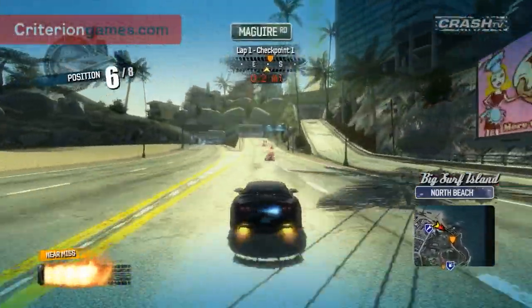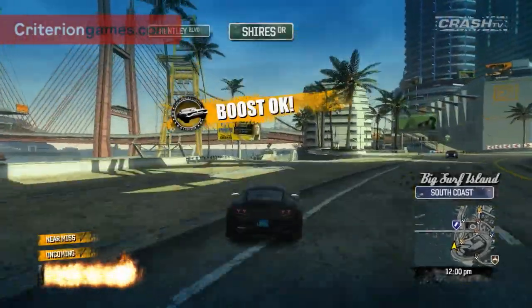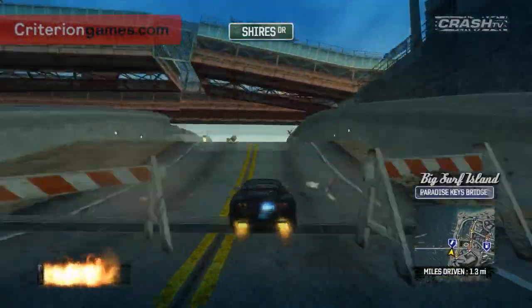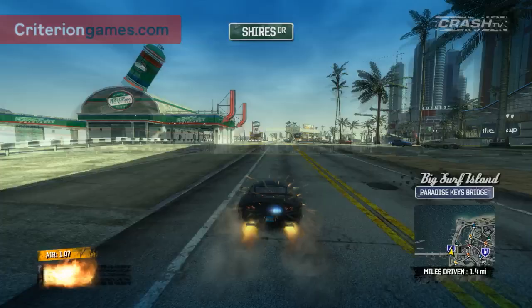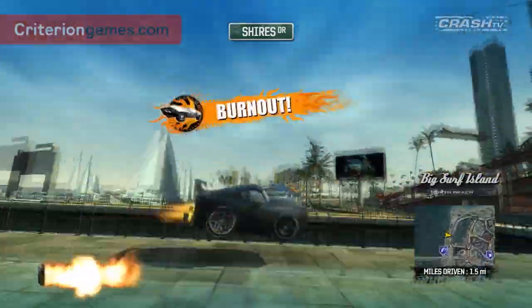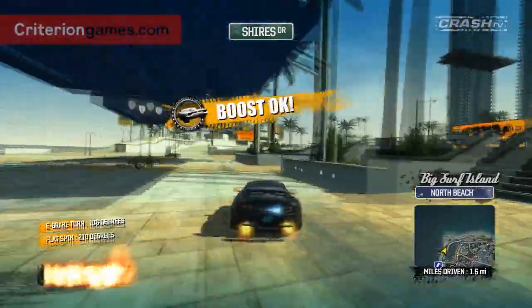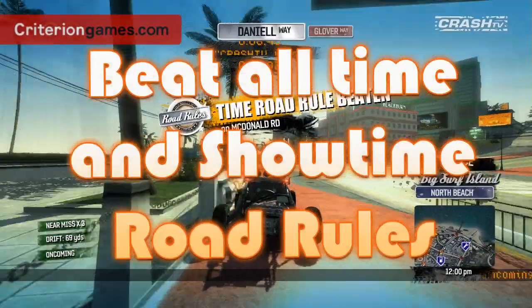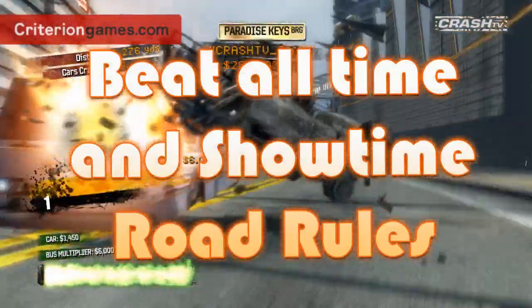This is a speed class car, so when you get a full boost bar you can start boost chaining — and check out what happens. The whole car lights up like a Christmas tree, the spoiler rises, and you can really hear how fast you're going. This is a seriously awesome piece of kit. To unlock it, you'll need to set the fastest times on all the roads on the island and then beat the showtime scores.